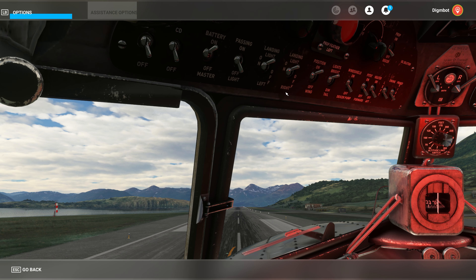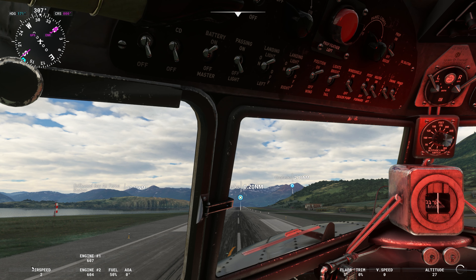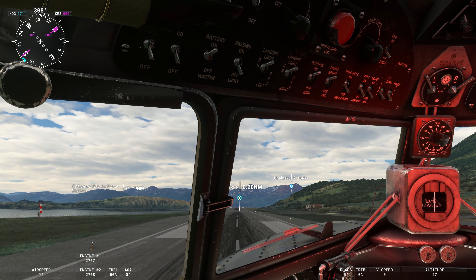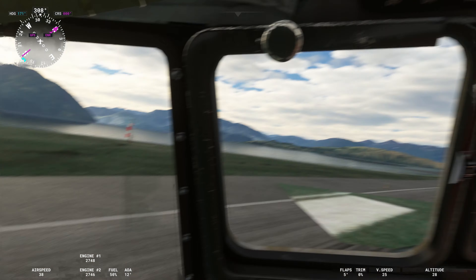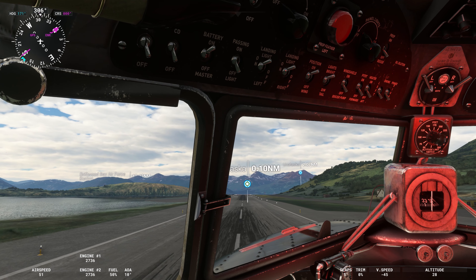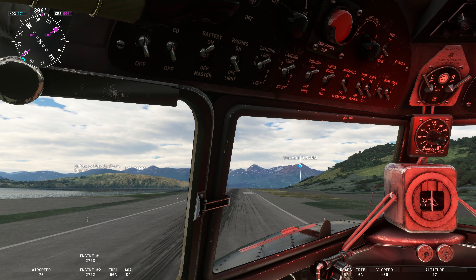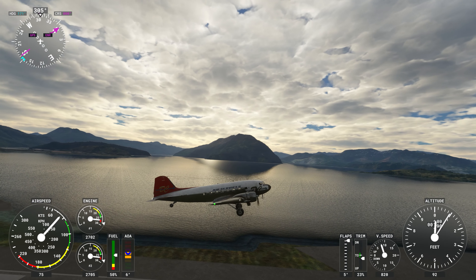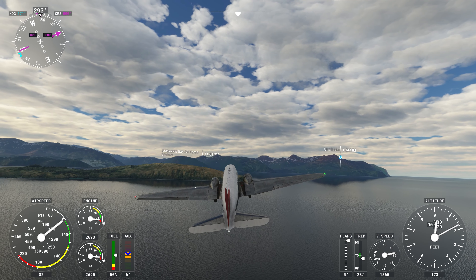There we go. Set our points of interest because I always forget this, and we're ready to go. Go ahead and throttle up, take the brakes off, and let's get rolling. This is obviously a classic airplane — one that is wanting to be really squirrely on the runway right now. That was an ugly takeoff, but we're in the air.